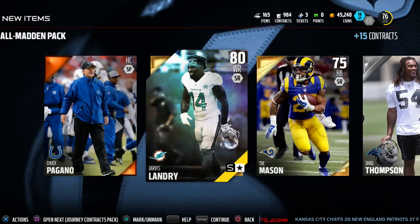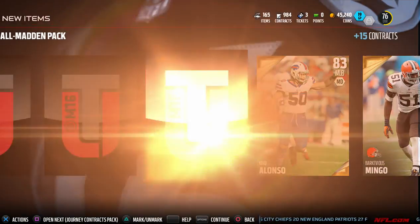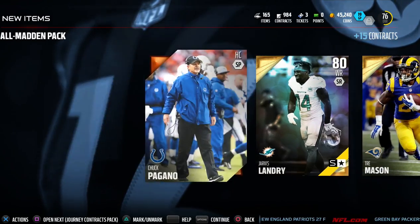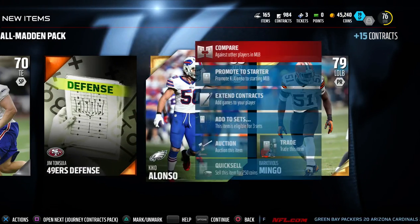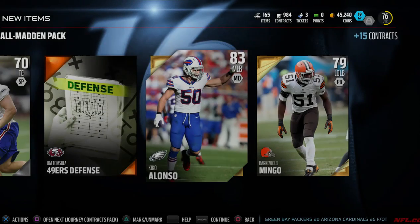We get a program collectible. That's our third gold, fourth gold, and then our last gold. We got Kiko Alonso — 79 speed, 85 zone, not bad. Definitely he'll be a new addition to the team.